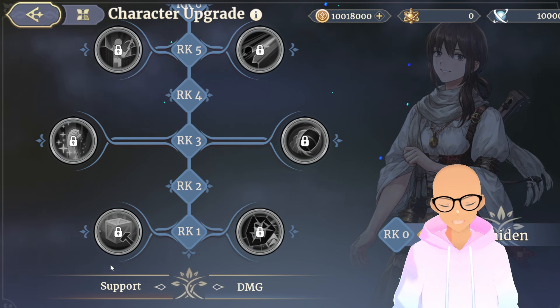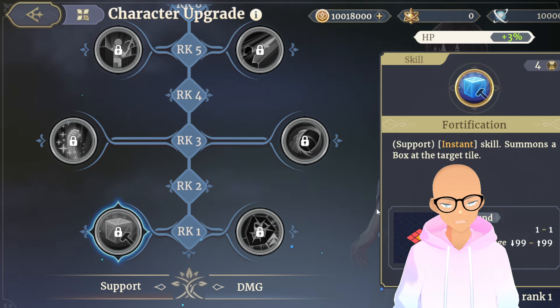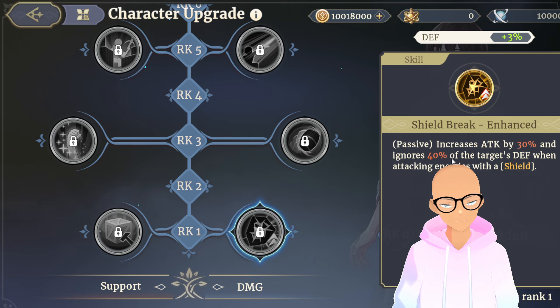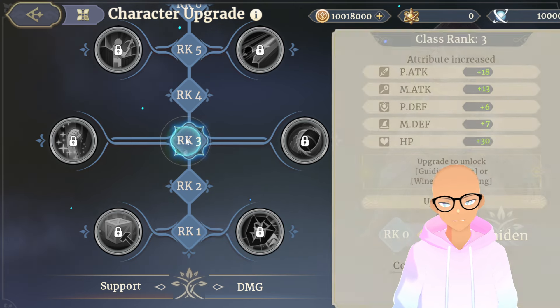She has two skill trees: support and damage. Under rank one, her support skill is Fortification — it drops a box on the target tile, and I think this works with one of her passives that decreases the damage she takes. Under the damage tree at rank one, it increases attack by 30% and ignores 40% of the target's defense when attacking enemies with a shield. A 30% attack is pretty good, but the 40% defense ignore only applies against shielded enemies. There are a couple of bosses that can pull up shields, so this functions as a defense shred — but otherwise it's just a 30% damage steroid.